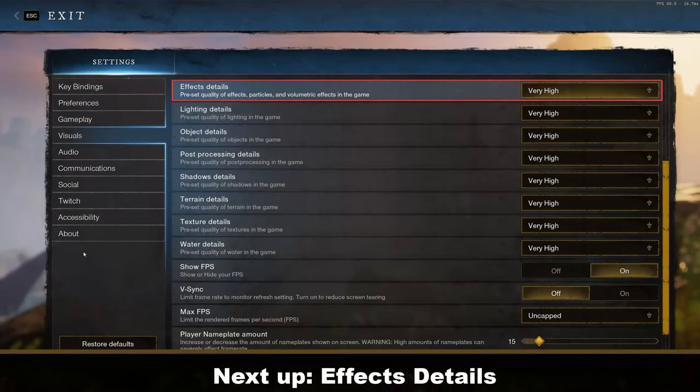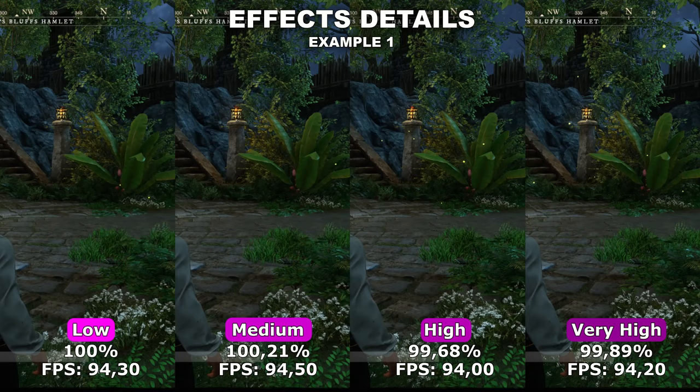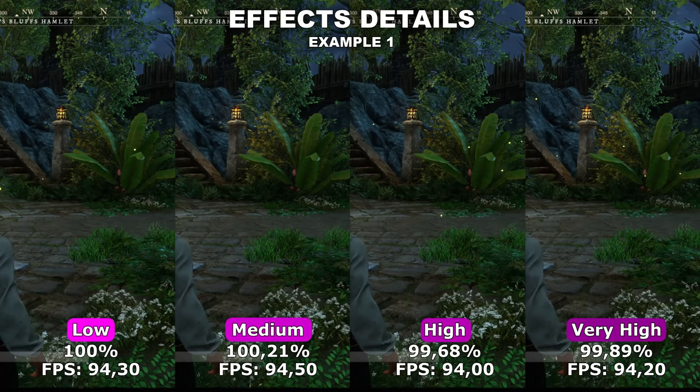The first setting we'll be taking a look at is the effects details. The effects details will affect the different particles in the game. Those particles could either be particles coming from smoke or different fireplaces in the game, or they could be the particle effects coming from you casting different spells in the game.